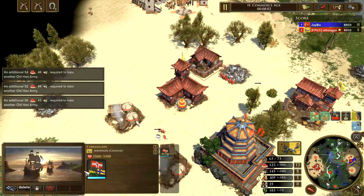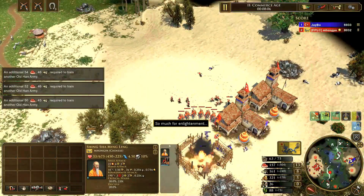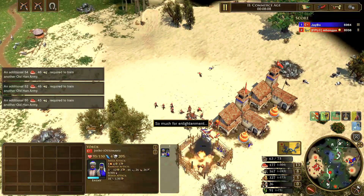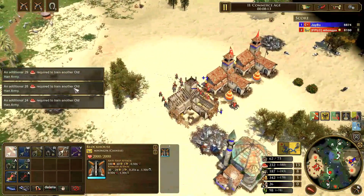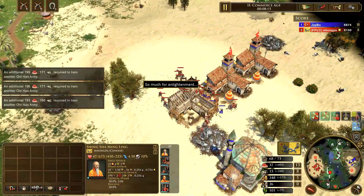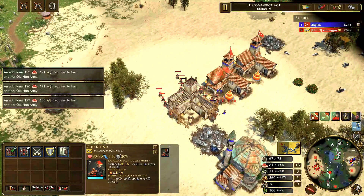In this case, I am scouting their base. I scouted out that they're not going to be going into Age 2 as much and they're going to be potentially fast fortressing. So in this situation I am going to put on some pressure and then continue the match from there.